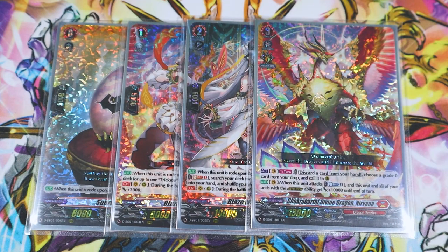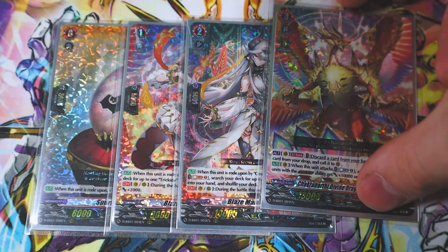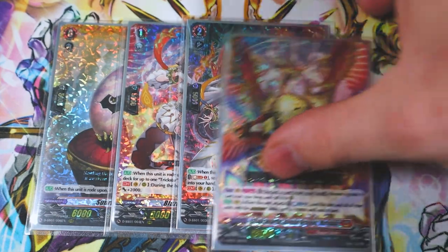Lastly we got Nirvana. Nirvana's skill is you discard a card from your hand, grab a Trickstar or any grade zero you want from your drop and call it. When this attacks, you Soul Blast one, and this unit and all your units with the overdress ability get 10k, making your front row a little bit bigger. Obviously if you Persona ride, they'll get 20k — so really big numbers going on.